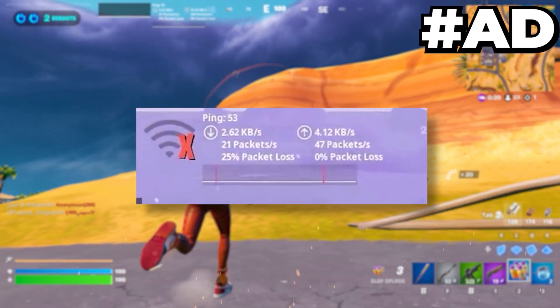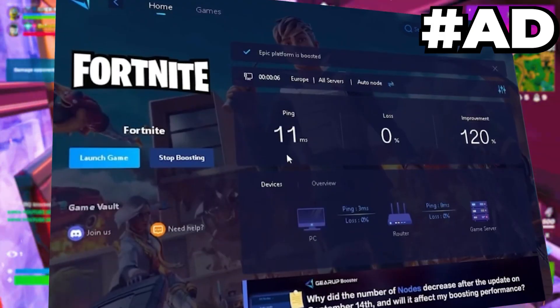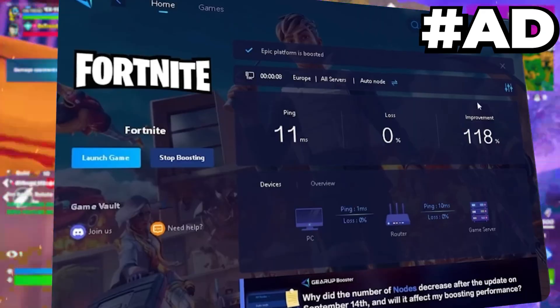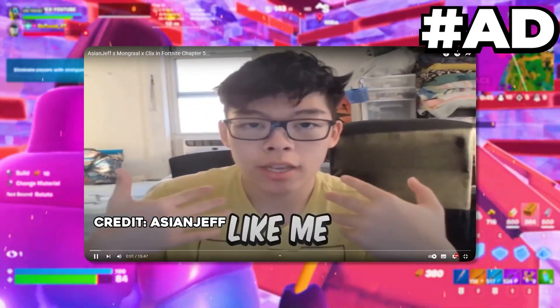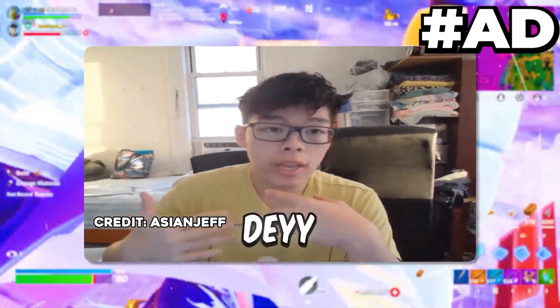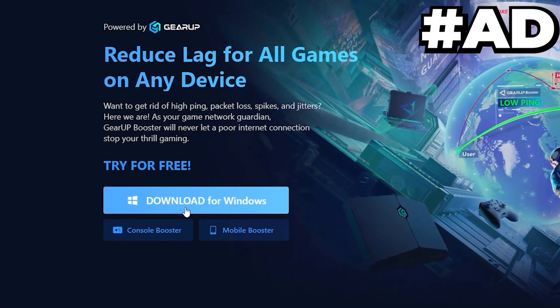Tired of lag and high ping while you play games? You need Gear Booster. This is the ultimate tool to lower your ping, boost stability, and give you zero lag. Pro players like Asian Jeff and Polarized use it to stay ahead, so why not you? Download Gear Booster now from the link in the description and dominate every match.